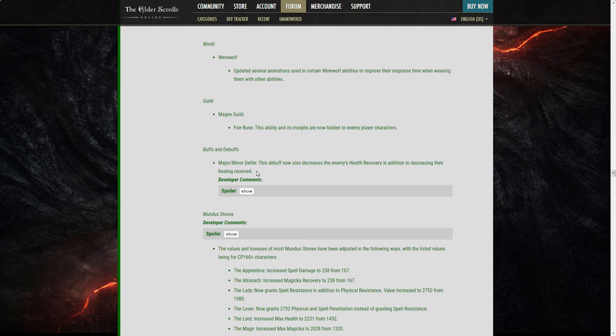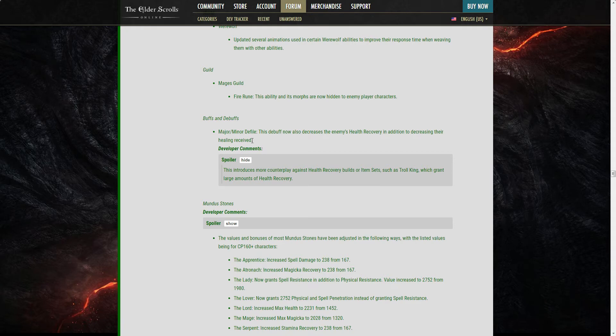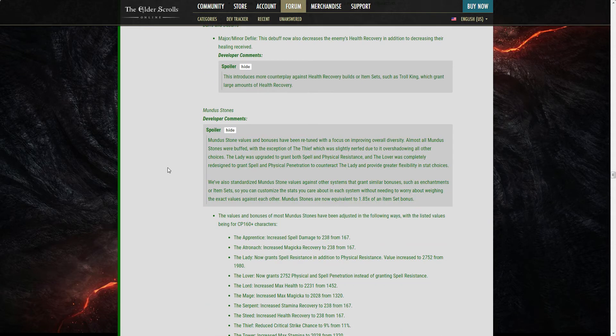Buffs and Debuffs: Major and Minor Defile now also decreases the enemy's health recovery in addition to decreasing healing received, introducing more counterplay against health recovery builds. Yeah, Troll King is OP. This is a direct nerf to Troll King and I like this change.